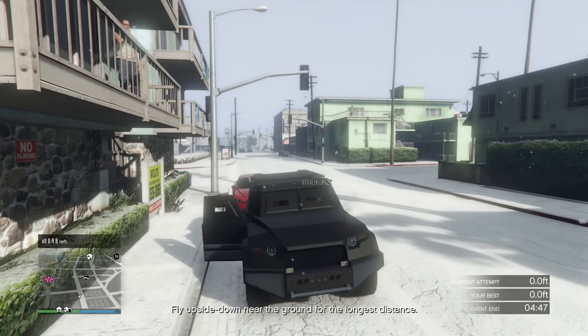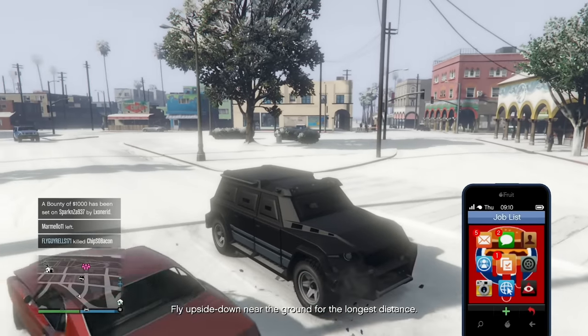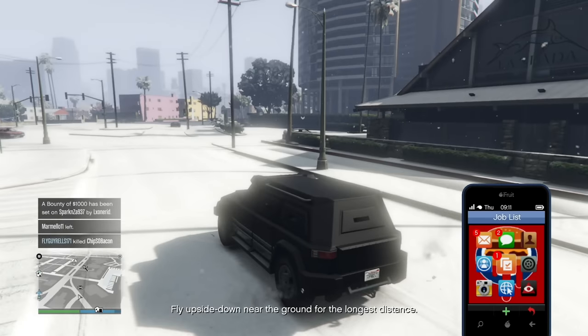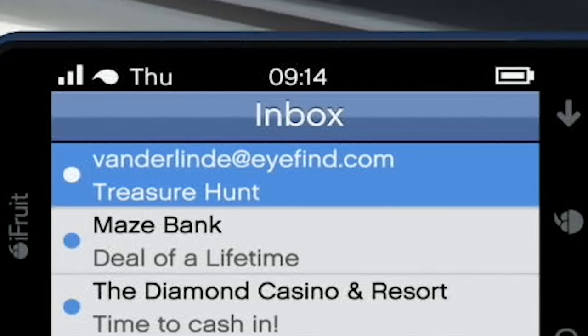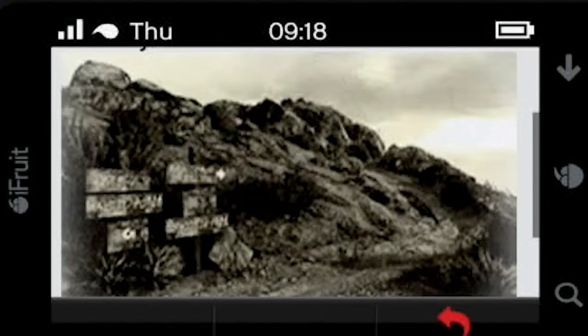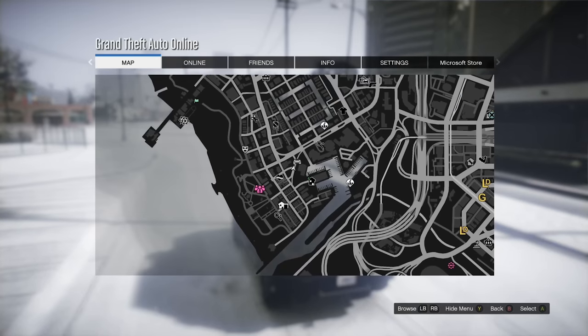Holy crap, there's a guy getting in my vehicle. Whatever. In order to start the treasure hunt, you need to get an email from Vanderlind titled 'Treasure Hunt.' Now we need to go to the location and reveal the location of the treasure.